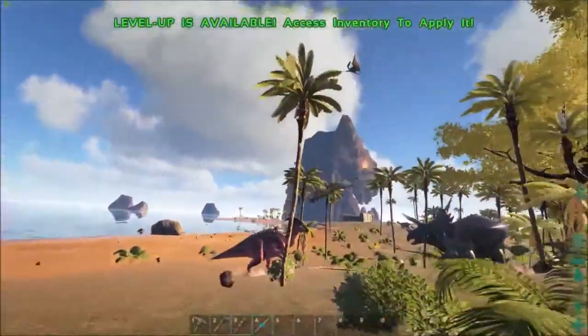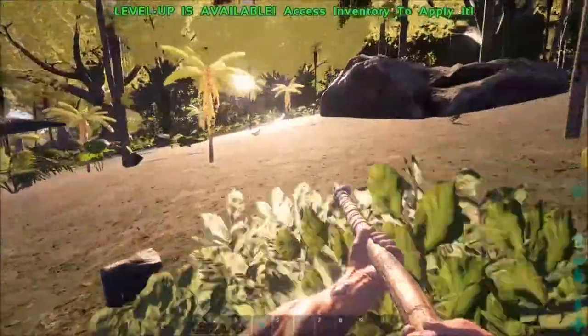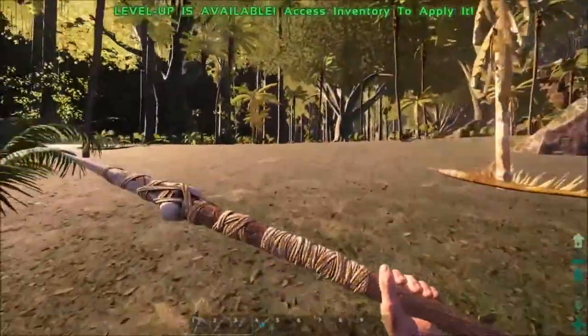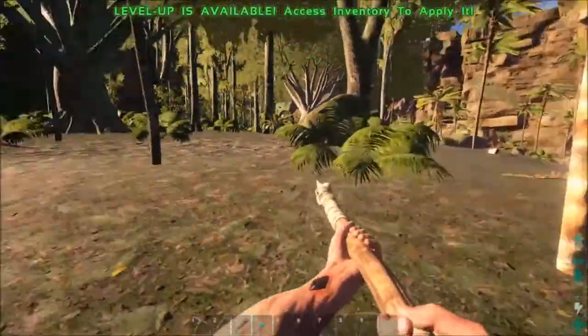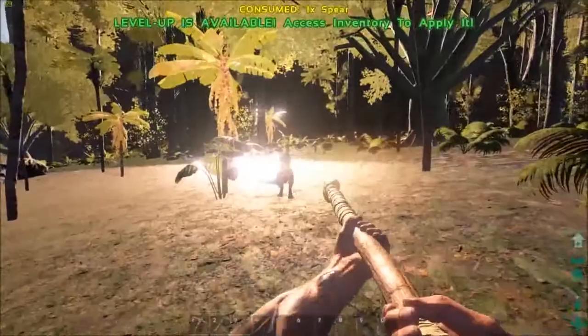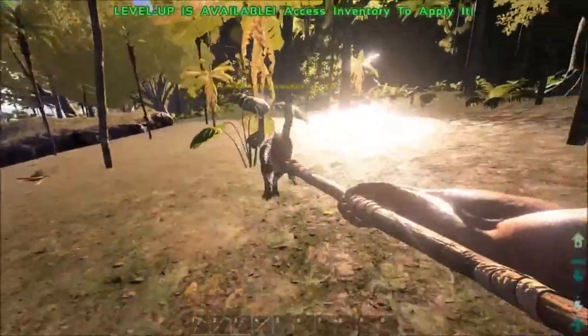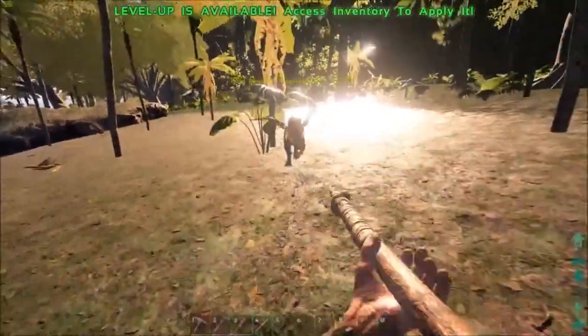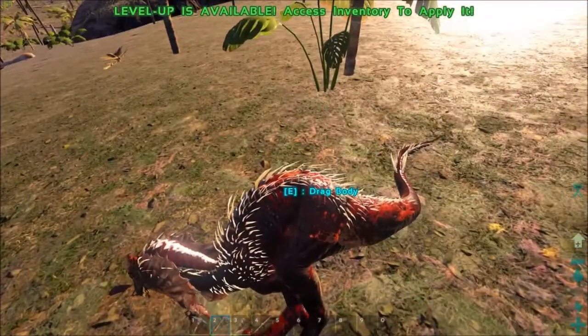The Phiomia — those fat piggies — are surprisingly fast as well. And that's why the spear is best for dealing with animals on foot.